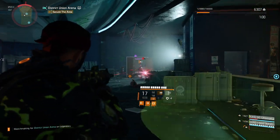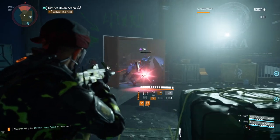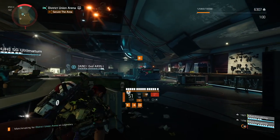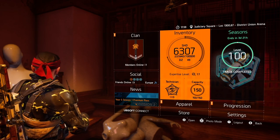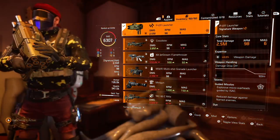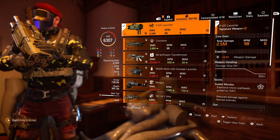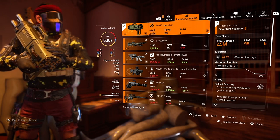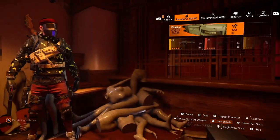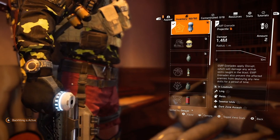Let's dive into this setup. I came back to Kingbreaker named assault rifle with Perfect Flatline talent, which amplifies weapon damage, and also Blue Screen exotic LMG to proc my backpack talent — in this case, Shock and Awe. I'm also using Ongoing Directive gear pieces to boost status effects, because Blue Screen gives status effects and all marked enemies will receive them when you kill one marked enemy. This effect also works with skill kills.